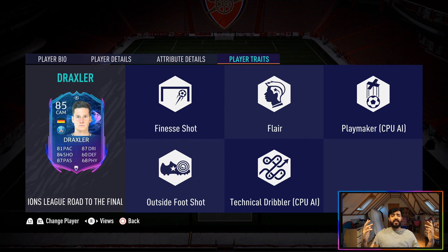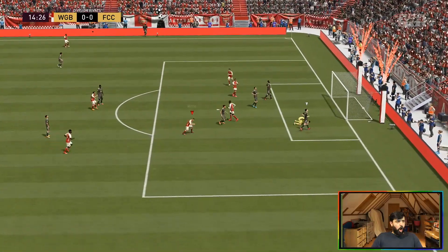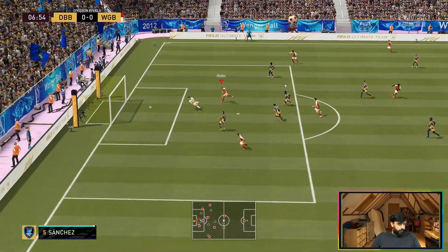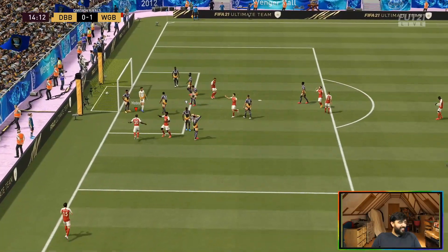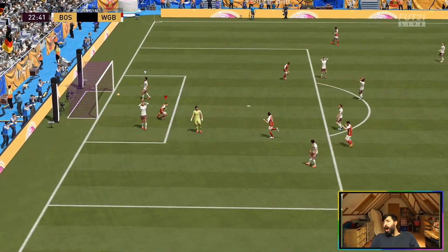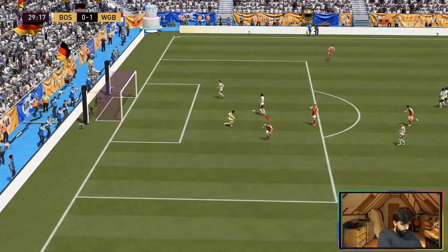Now let's get into some of the video clips I got with him. You'll notice that a lot of these clips are very similar to the Marco Verratti clips, and that's because when I played these two together Draxler was attacking mid and Marco Verratti was out on the left. The reason I found it so easy to play with Verratti is because of how good Draxler was — his link-up play is absolutely sensational. His set piece delivery as well — every single set piece was bang on the money in terms of power-to-accuracy ratio. Draxler had consistent delivery after consistent delivery.